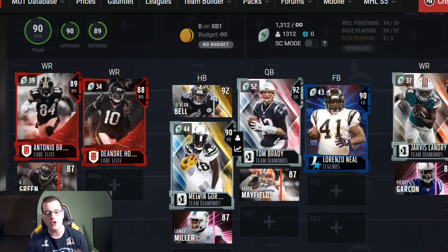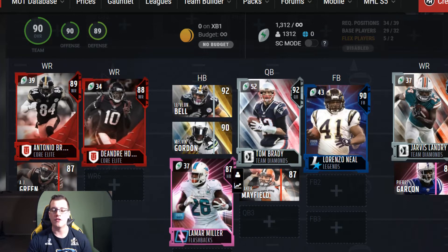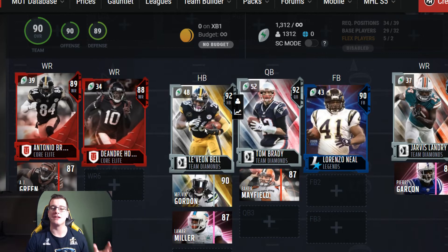At running back you have Le'Veon Bell, Melvin Gordon, and Lamar Miller. The running backs are a lot better in the AFC.